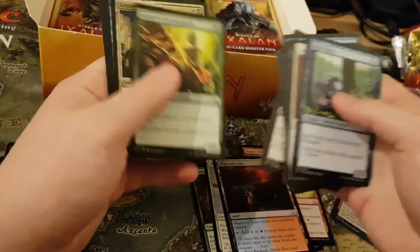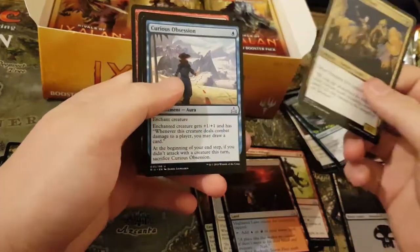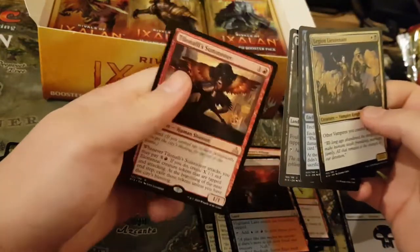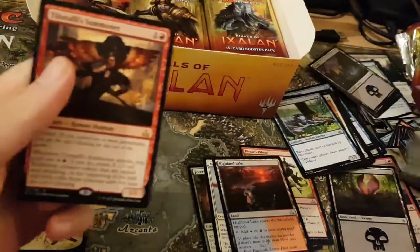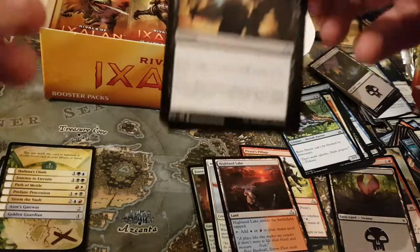Flipping through... Vampire Lord. That's good. Curious of Succession. Power Warched. And Subnet. Not bad — especially in red-white tokens, that could be deadly.